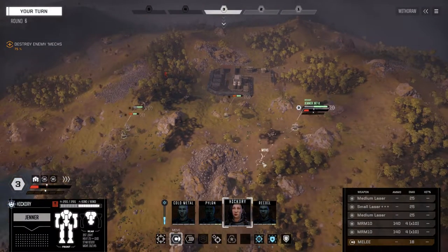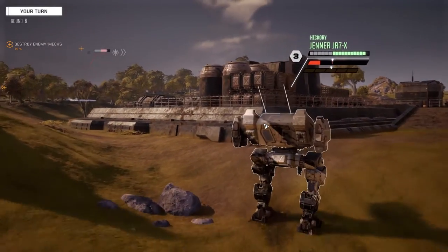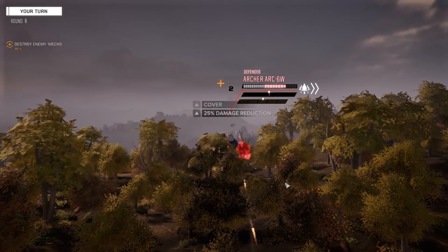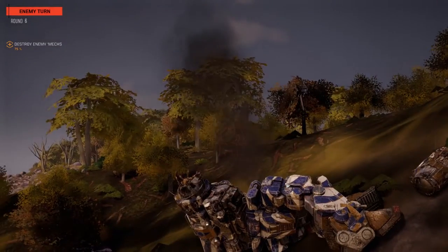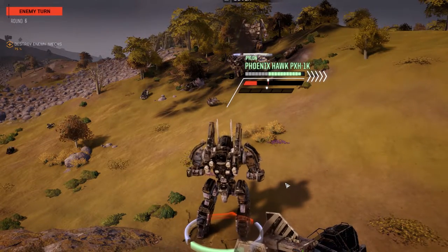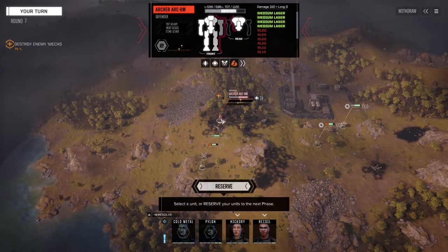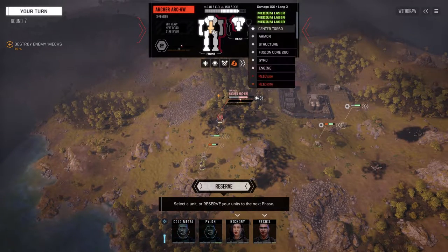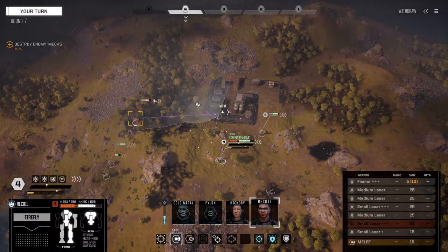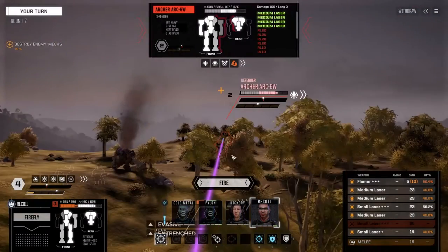Now we just have to deal with four medium lasers and some armor. We just don't have the heavy punch to blast through assault mechs like that. It's a good thing these guys are under-armored and this guy is choosing the wrong target. His left side is pretty damaged — just a standard guy. Let's see if we can blow through the left side. Let's take those chances — he won't be able to melee — fire everything on this guy's side.